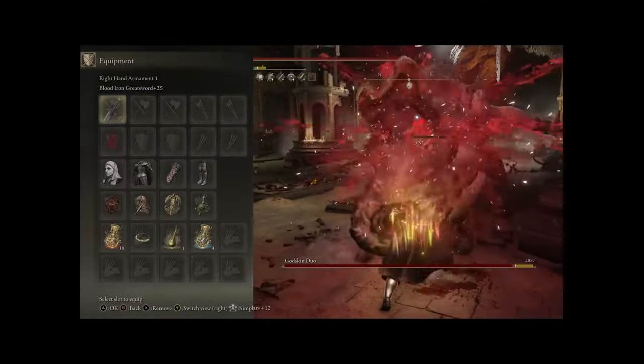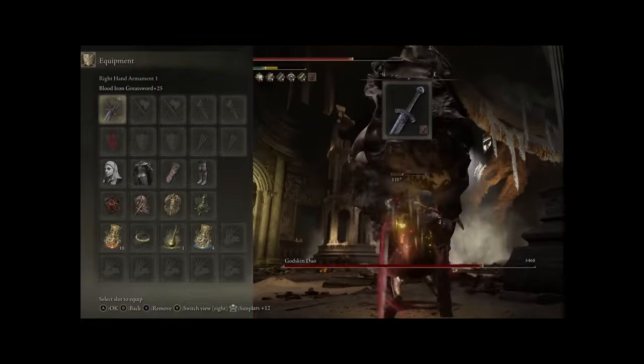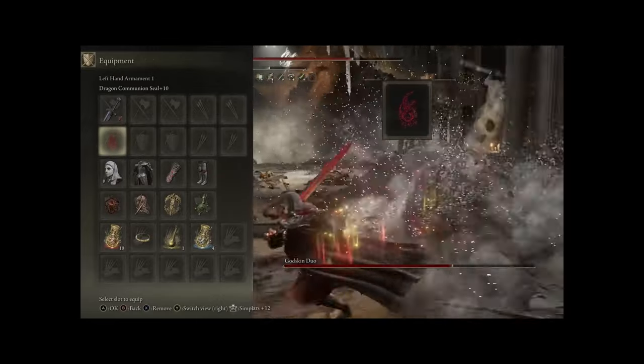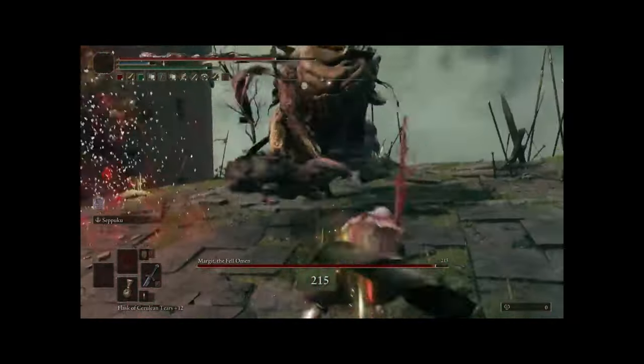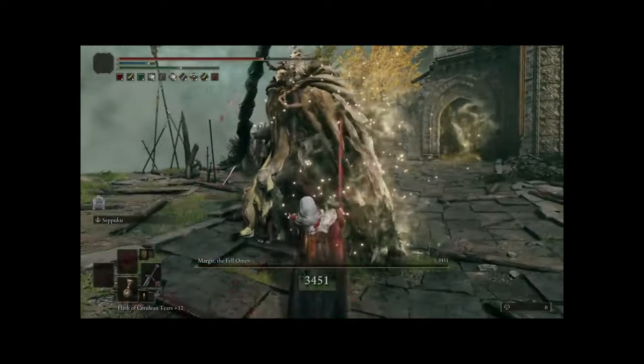Our weapon of choice is the Iron Greatsword plus 25 with the Blood Affinity and the Ash of War Seppuku, and in our offhand we have a Dragon Communion Seal plus 10. They found in testing that the Iron Greatsword was giving the highest AR for their stat spread, which we will look at in a moment.